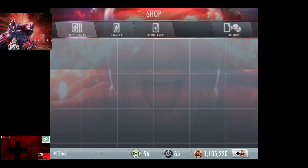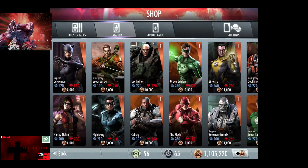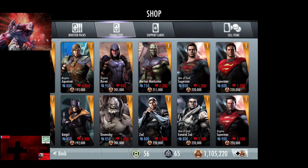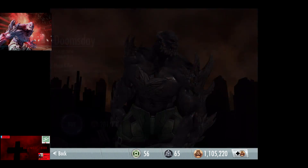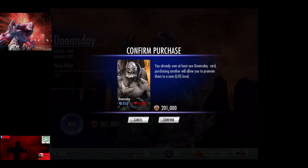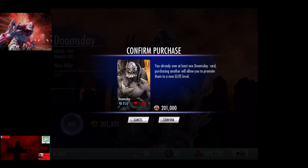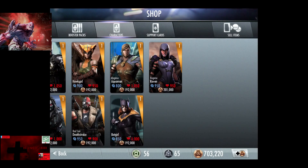In this video, we are going to promote Doomsday from Normal to Elite 5, which is 1,090,000 credits to get everything upgraded, minus one level two. So we're going to start off and buy our five Doomsdays that we need — that is 1,005,000 credits for anybody curious.